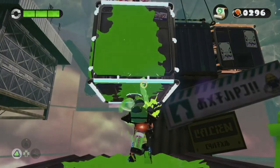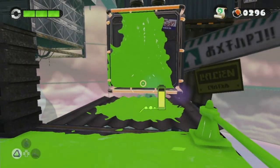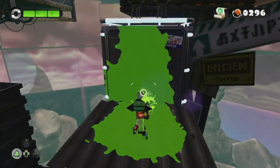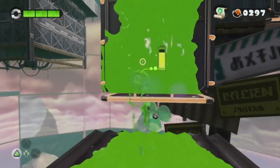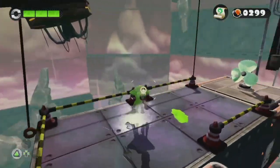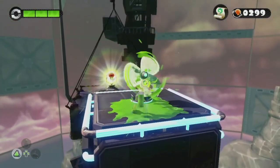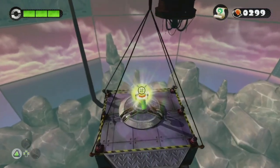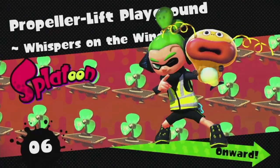We're going to shoot this propeller and kind of just get them trapped in their own ink. Let me refill my ink — there we go — almost got it. Just going to climb up and finish them off. That was easy! Now we're going to ride this platform and that'll lead us straight to the Zapfish. There we go — let's grab our Zapfish, and that'll be the end of level six.